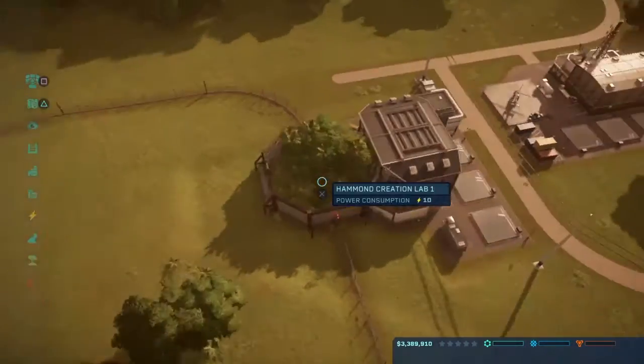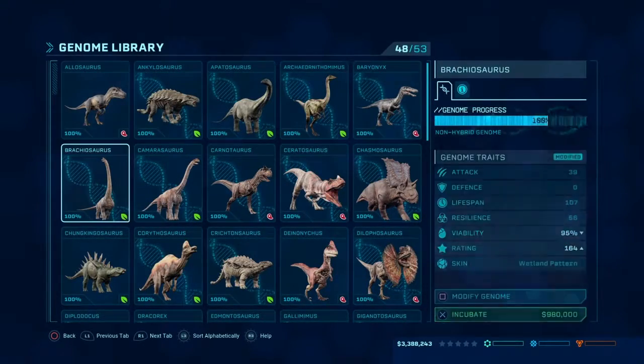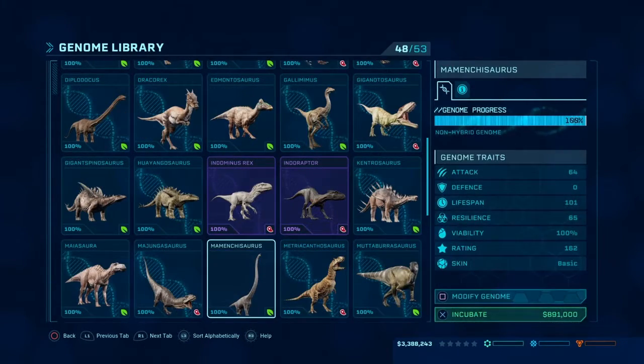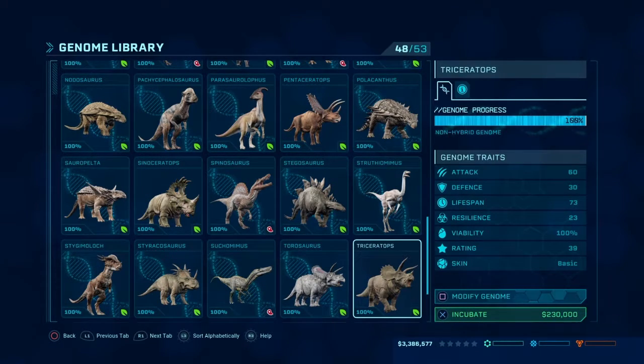Right off the bat, we're going to get some fairly affordable dinosaurs with good ratings - probably not carnivore. What can we get that's affordable and something that will be popular? Maybe a triceratops was one of the starters. Rating is 39 - okay, maybe not.